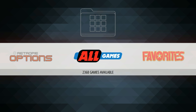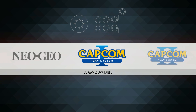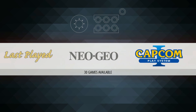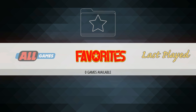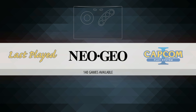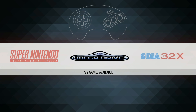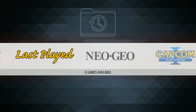Total games on this image is 2,368. It's not that many games because it's not giving you Nintendo, and it's not giving you a couple other systems where you can get thousands of games, like Game Boy Advance, Game Boy. So it is more of an arcade stick style build, just based on arcades. The CPSs are good for arcade sticks, and Neo Geo is good for arcade stick.